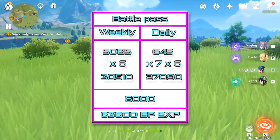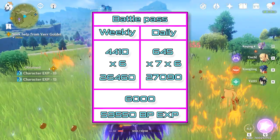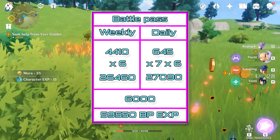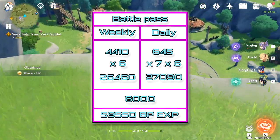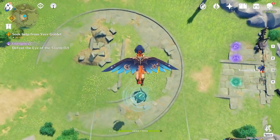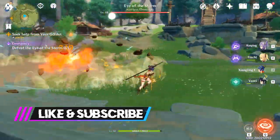What does this mean? If you skip the weekly 1,600 resin requirement, the weekly experience drops to 4,410 — which translates to 26,460 total weekly experience and 59,550 overall. You could even miss a whole week of activities and still reach level 50. So all free-to-play players are set as long as they push their dailies every day and keep an eye on their weeklies. Don't even think about refreshing with primogems. Being free-to-play will still let you reap all the Battle Pass benefits.